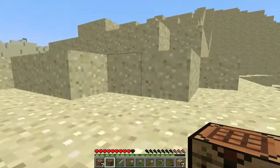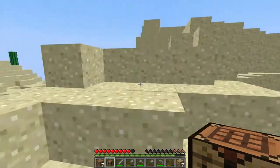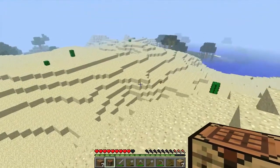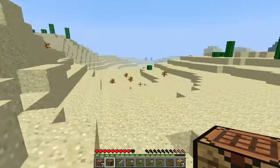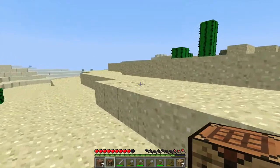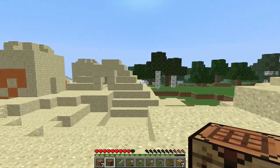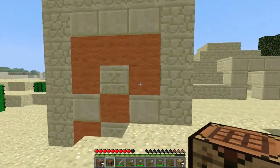We're going to pop up to the top here. We have enough to make some charcoal, and we do have two pieces of coal. There's a nice little desert temple and a forest — perfect start. All we need to do now is find a jungle, I guess, and we'll be set.